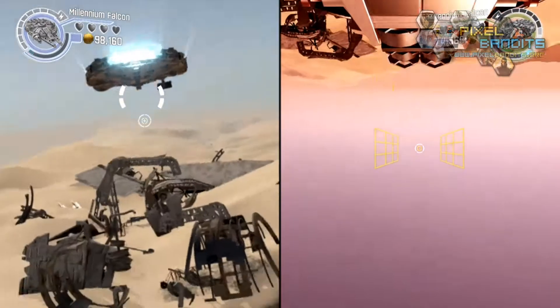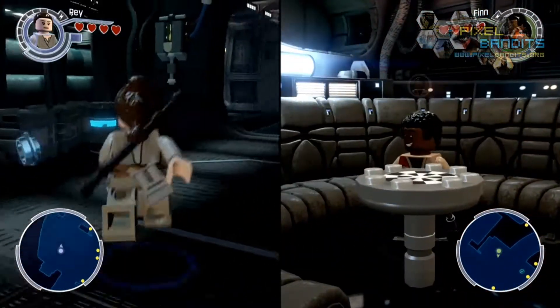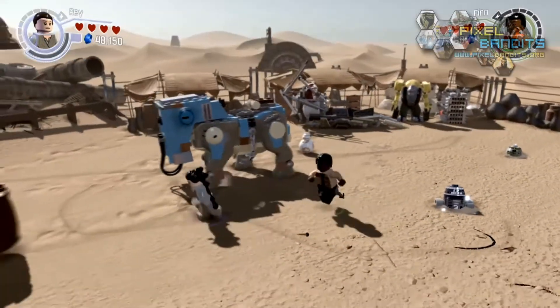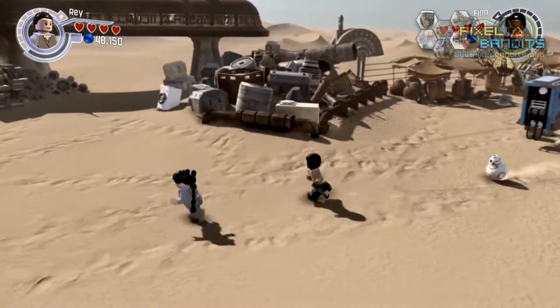Replayability: 10. The drop-in, drop-out, simple and fun gameplay keeps drawing you back in here. The fact that there's just so much to go back and collect, and which you can't get on the first go round, adds another string to the replayability bow. Whether it's minikits, gold bricks, True Jedi, or just playing around, it always keeps you coming back for more.